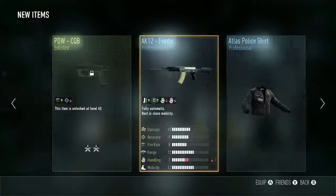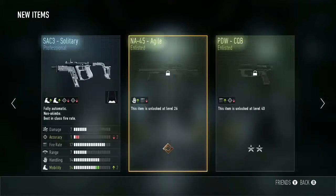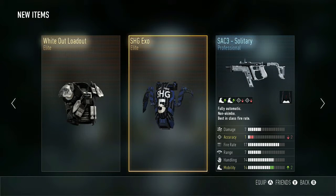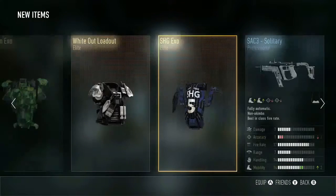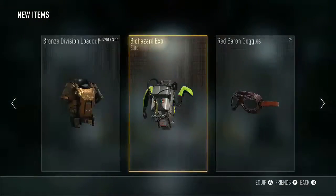And then I believe we also got the Atlas Police Shirt. Alright, that's cool. Oh, and I also got the NA-45 Agile — my second NA-45. I mean, I have the Screaming, and the SHG Solid Terminal Games XL. That's really cool — looks like a race car.